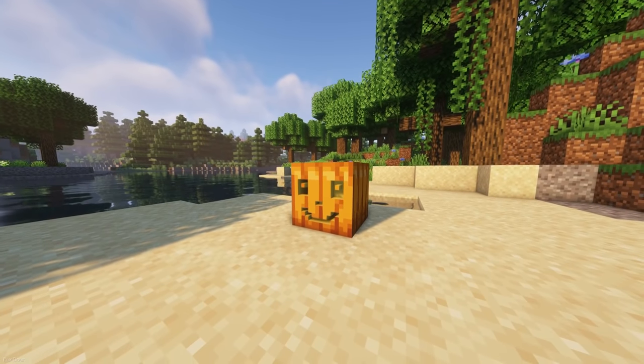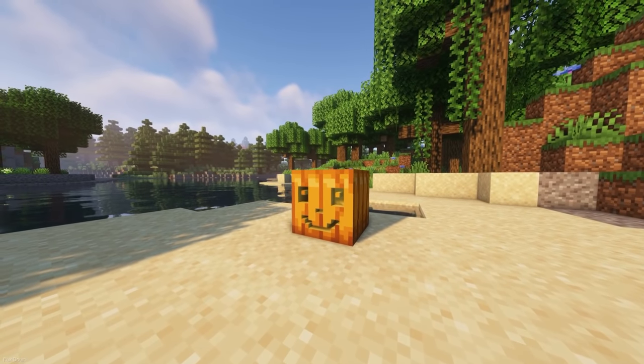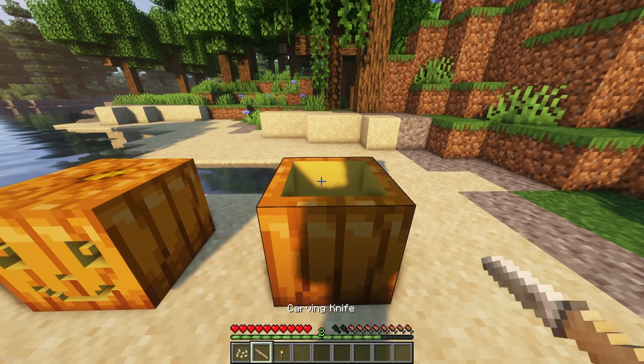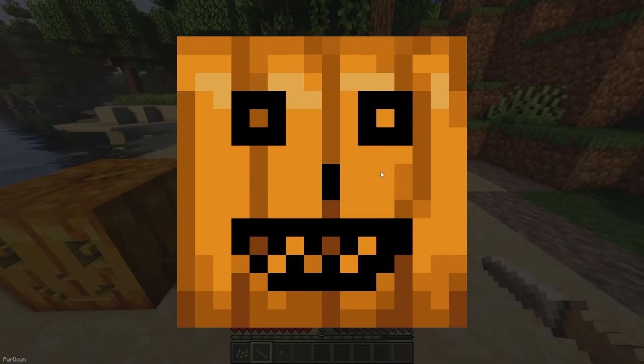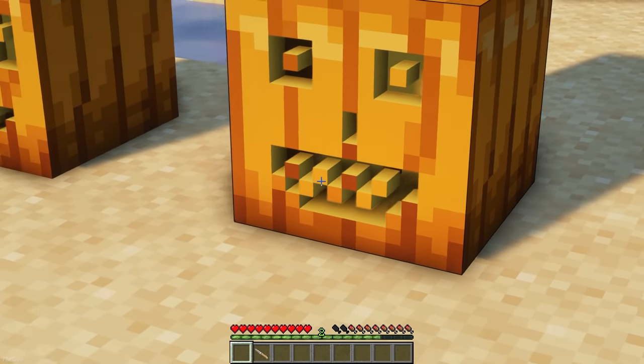Even though Chipped adds some new types of carved pumpkins, you can use this mod to make your own custom designs pixel by pixel. By crafting a carving knife, you can use it on a pumpkin to hollow it out and then choose your own design. When you leave the interface, your pumpkin will match your design, and you can just place the seeds back inside to light it up.